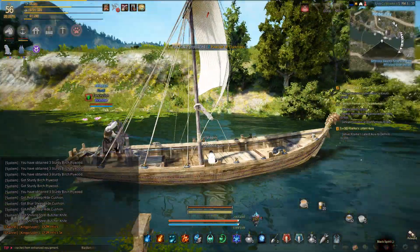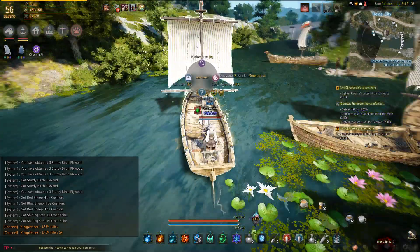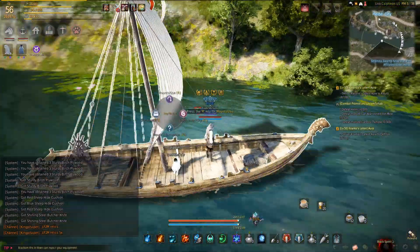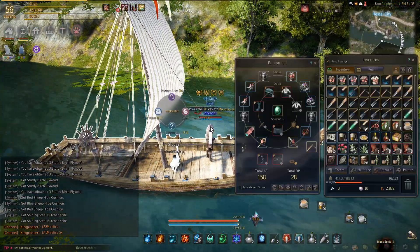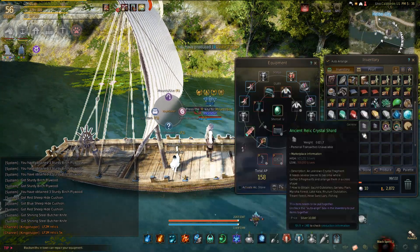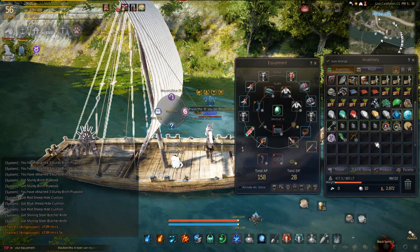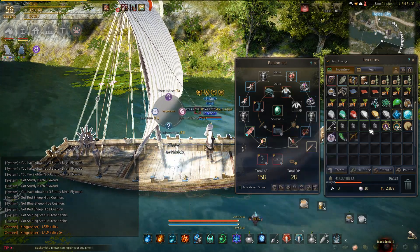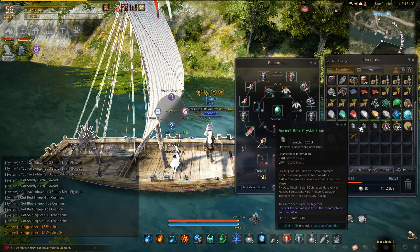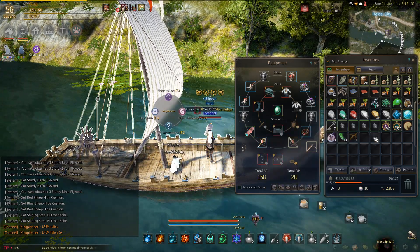I'm just gonna do a quick thing here on what I do for fishing AFK. Every night I set up fishing to get relic shards. Every night I get about five to seven of these on average, sometimes a lot more like ten to twelve, and this is just AFK.